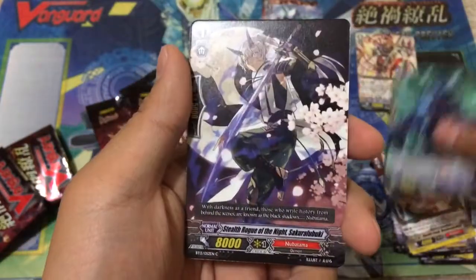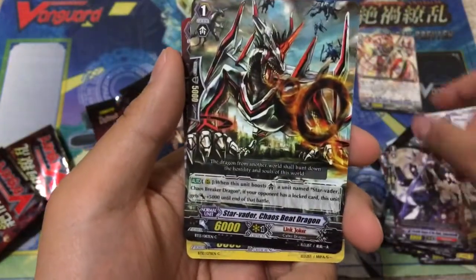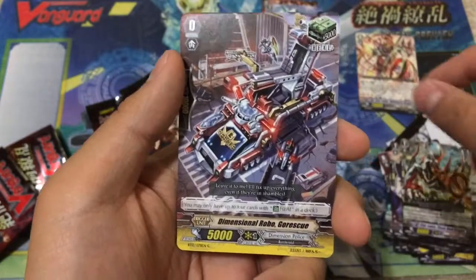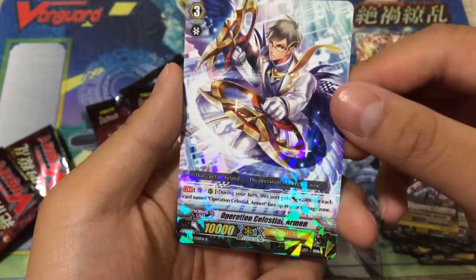Next pack: Dragon Corrode Corrupt Dragon, Stealth Rogue of the Knight Saffuro Buki, Star Vader Chaos Beat Dragon, Dimensional Robo Go Rescue, and a rare Operation Celestial Armin.